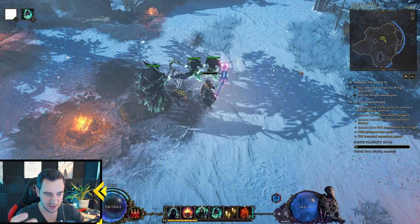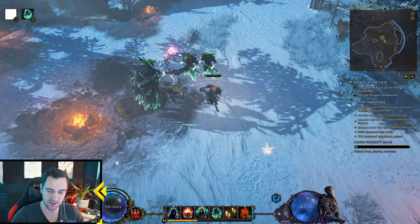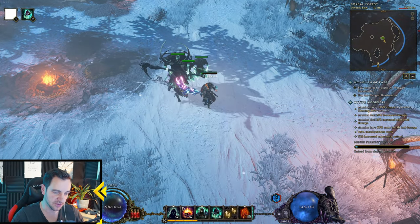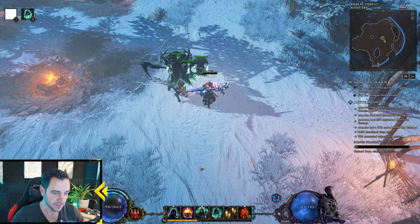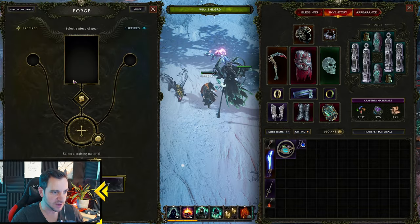You have a lot of builds because while this is similar to other games — you have your mana at the bottom, your health on the left, your skills down here and your items — you also have a crafting mechanic.